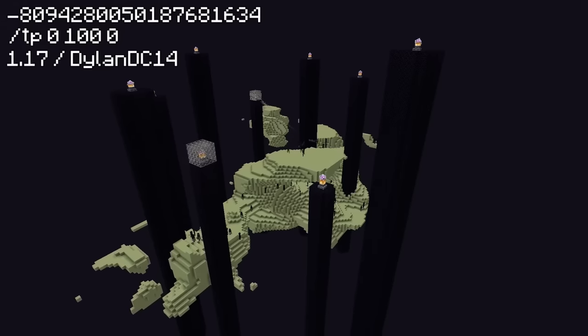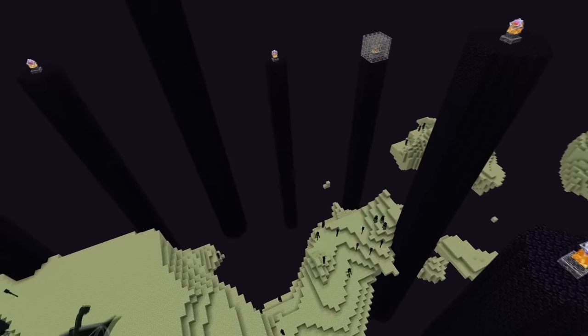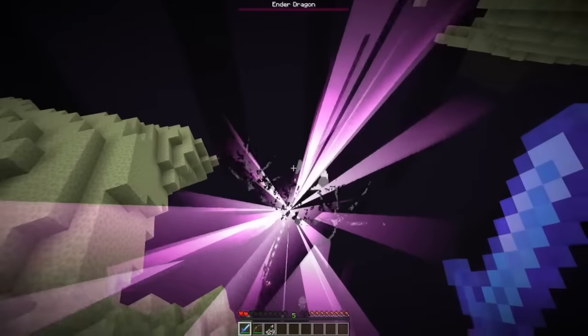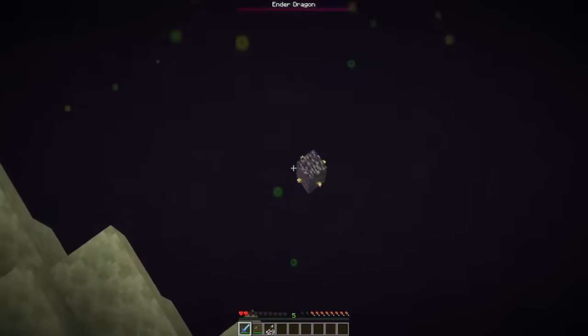In creative mode, you can enter the end and stumble across some end dimension seeds you didn't think could exist. Like on this seed, the main end island generated completely destroyed with barely any end stone, and almost all of the obsidian pillars go straight into the void without hitting any blocks. And the best part is, if you kill the dragon, you can't even leave — because the exit portal generates cut off in the void, and all your XP is gone.